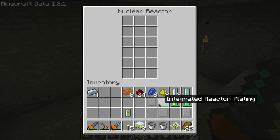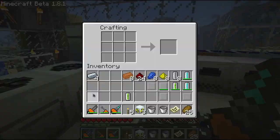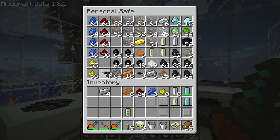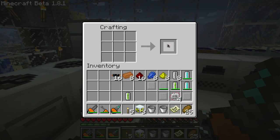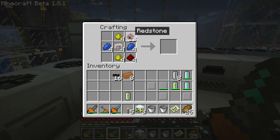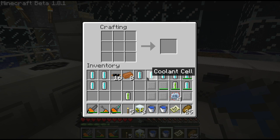We're going to go ahead and empty this out because you're going to want to upgrade these to integrated heat dispersers next. To do that, you're going to need 4 advanced circuits. Start with copper — I'm going to need some more copper cables, so always have some spare on hand. Here are your electronic circuits — upgrade those up to advanced circuits. You'll need 4 of these. Next, you're going to want to make 8 more coolant cells. Now that I've got all these coolant cells, I'm going to go ahead and upgrade all my reactor plating. It takes your reactor plates, 2 coolant cells, an advanced circuit, and 2 copper each.